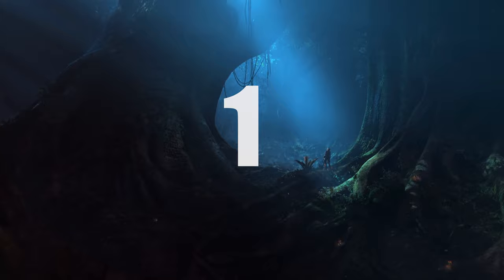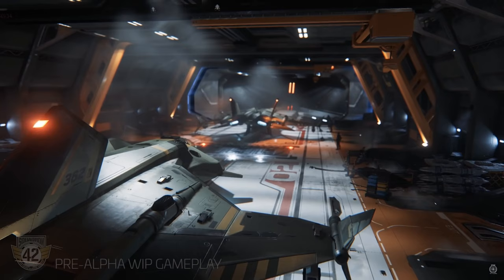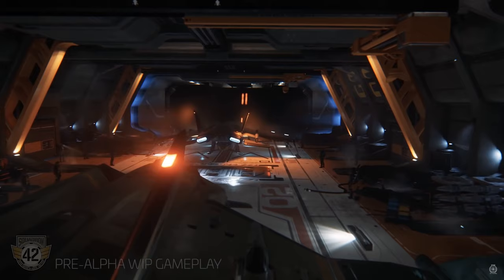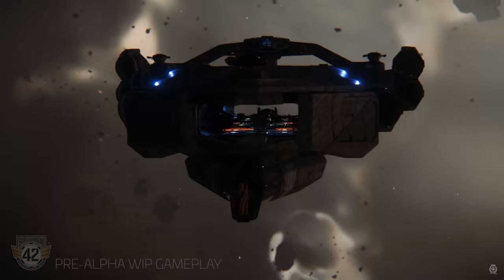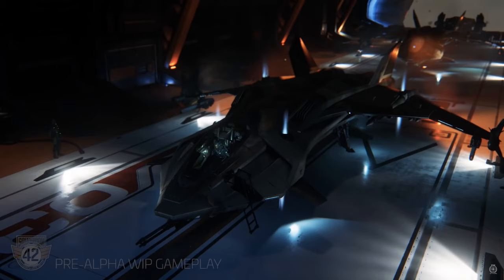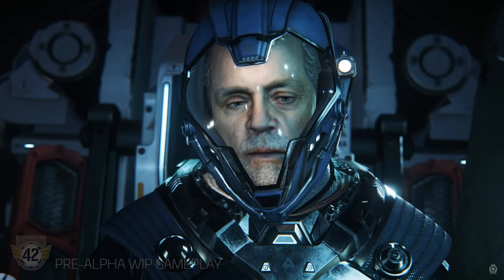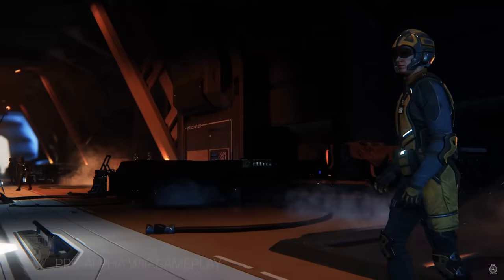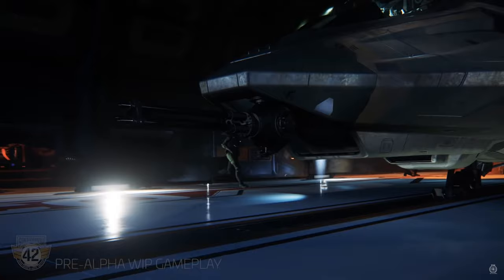Number 1: Patrol Ship. The Aegis Idris ensures the protection and security of any sector, especially when outfitted as the Idris M variant with its increased armor and military components, including a size 10 nose-mounted destroyer mass-driver cannon with well over a dozen manned turrets and remote turrets. It also includes automated point-defense systems and robust anti-ship missiles, with their own dedicated restocking room.